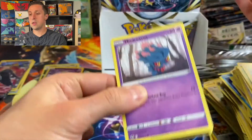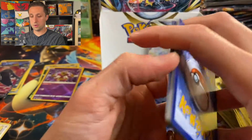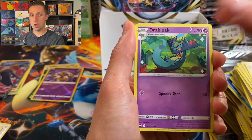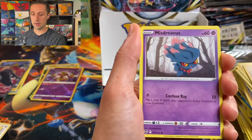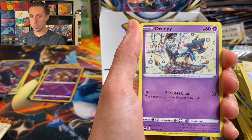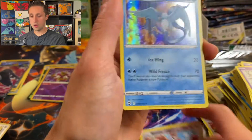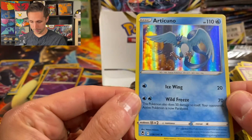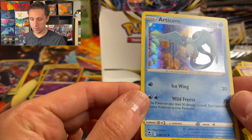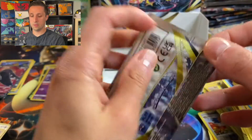Let's get into another pack here — the stack is getting smaller. We've got Fighting Energy, Professor Laventon, Duraludon, Metang, Eiscue, Swablu, Swirlix, Rotom. Will we get something different or a duplicate? Dreepy, Dreepy. Spinda reverse. And — oh — Articuno! I didn't know Articuno was in this set. This is awesome — doing like a classic ice move, probably Ice Wing or Wild Freeze. Very nice.